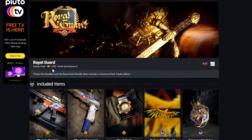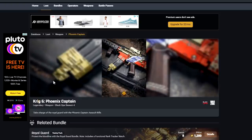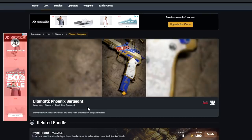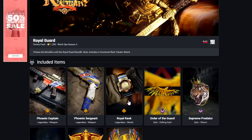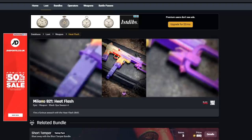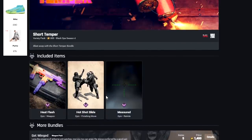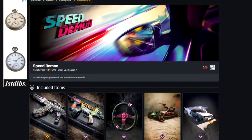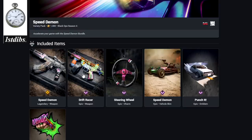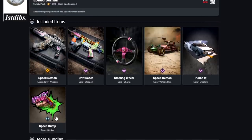Royal Guard bundle for 1,200 — we've got the Phoenix Captain for the Krig-6. They do a lot of Royal-themed bundles and the Krig-6 seems to get most of them. We've also got the Diamati Pistol, a Functional Rank Tracker Watch, Calling Card, and probably one of the better Charms in the game, along with a Reticle, Emblem, and Sticker. Short Temper has the Heat Flash for the Milano — didn't that just get a buff? — plus the Hotshot finisher move and Measured Reticle. Speed Demon for 1,300 comes with the Speed Demon blueprint for the AK-47 and the Drift Racer for the MP5, plus a Steering Wheel Charm, Speed Demon Vehicle Skin, Punch Emblem, and Speed Pump Sticker.